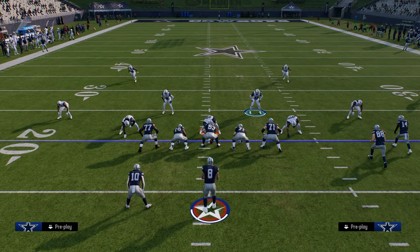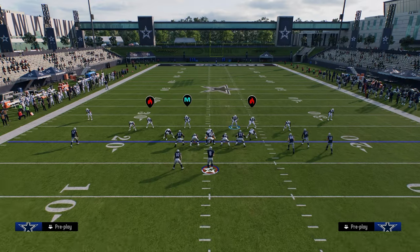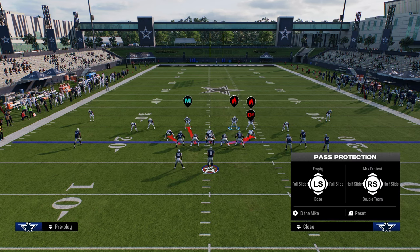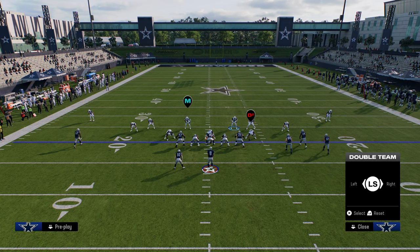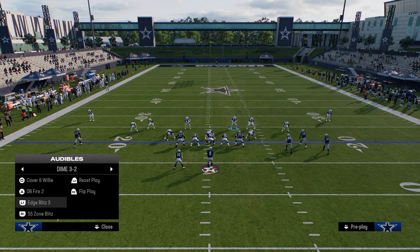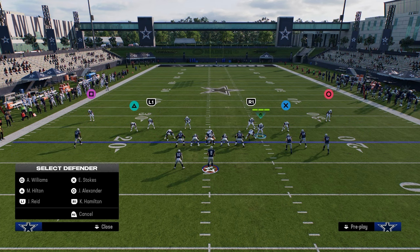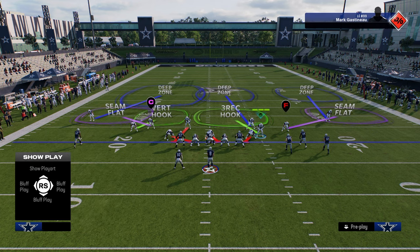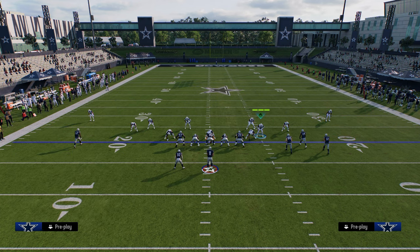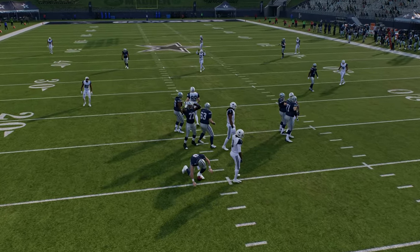Your opponent is going to start to adjust their pass protection on both the right and left hash. When they start to adjust, it's typically going to be a double team of the defensive end or a half slide to the right. So when they start to shift the D-line and block these blitzes, we go into our complementary blitzes — edge blitz three. For this, we're going to hook curl or vert hook the slot corner, D-path, and shade underneath. Now you have potential to loop around the edge on the left side of the screen.